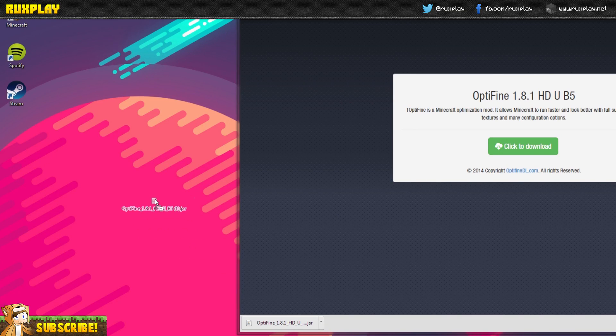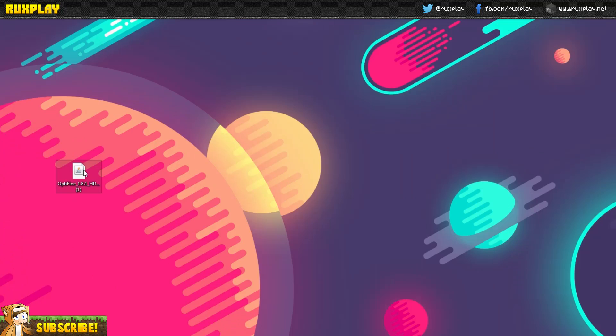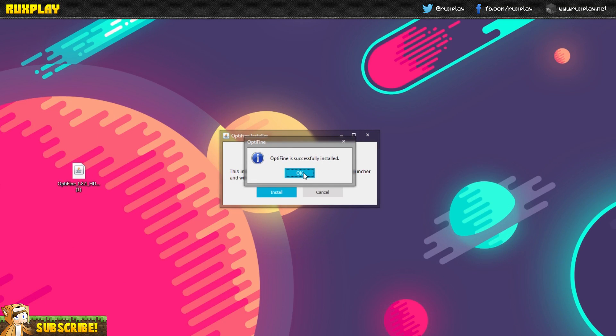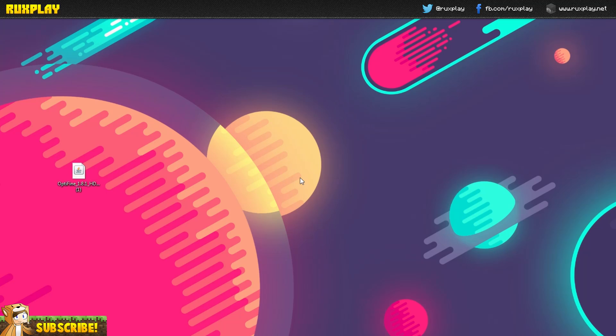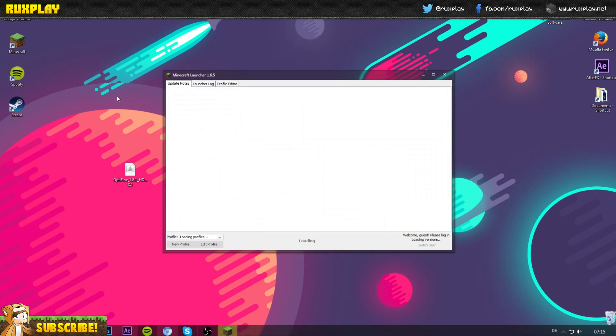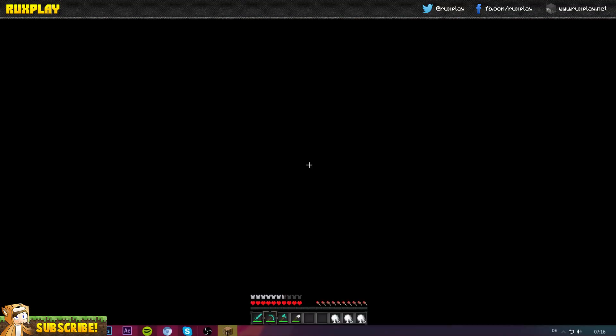Once you've got the jar file downloaded, all you need to do is double click onto it and press install. This goes really quick and is super easy to do. Now just open up Minecraft again and you will have your new Optifine profile selected. Then all you need to do is press play and go back to your world.